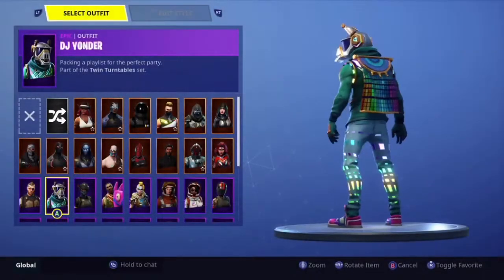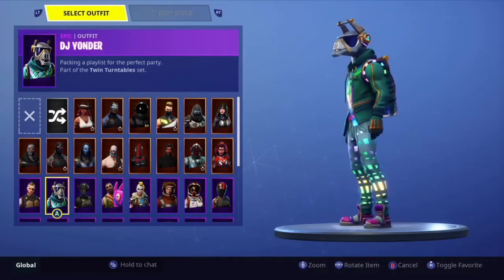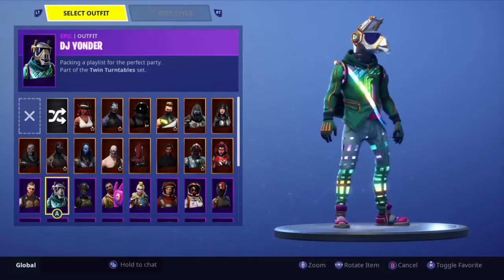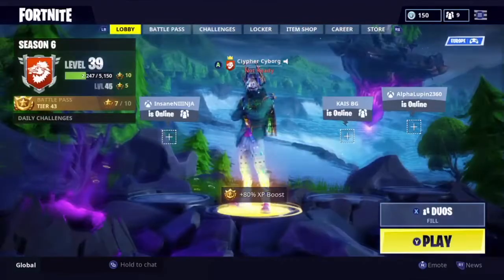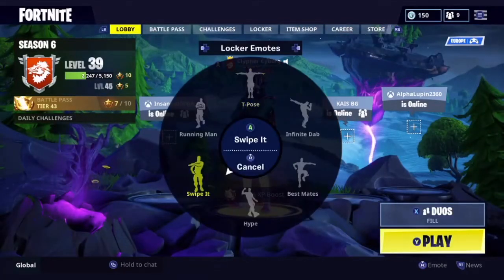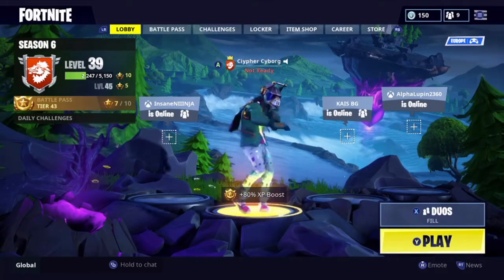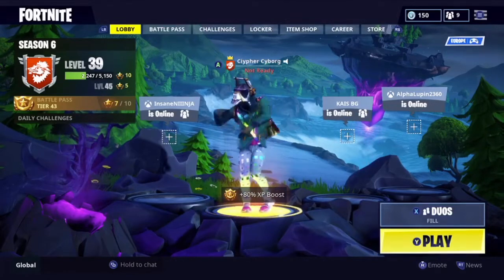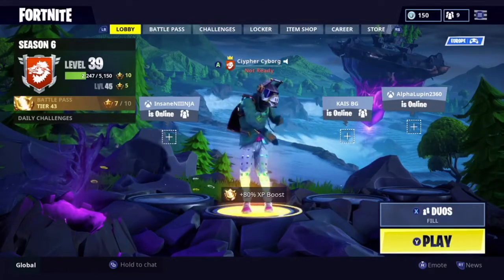Now on to number 9, which is one of the tier 1 skins of the Season 6 Battle Pass — DJ Yonder from the Twin Turntables set. I do like the skin, especially with the back bling on it, the Waveform. Obviously this is pretty new, but I've been using it a lot because I feel like it's a very good skin. It's like a Sparkle Specialist kind of skin, which I think was really good, but unfortunately I didn't play really in Season 2 and I didn't get the Battle Pass.